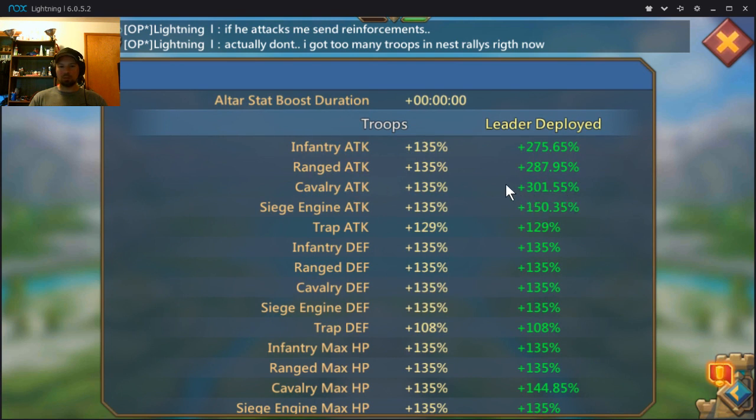Check out your stats. I've got 300% cavalry attack, 287% ranged, and 275% infantry attack. That means I need to have more points in infantry attack. I feel I need to have all three of these as even as possible because I have all three types of troops and an equipment set built for all three. Being free-to-play, it's hard to get good equipment, so I focus on one set and try to get everything even.